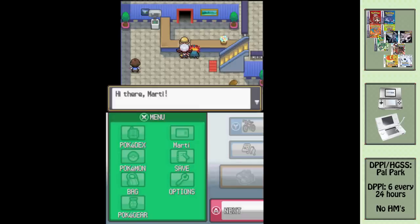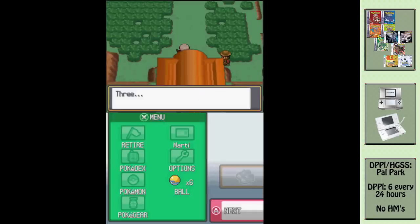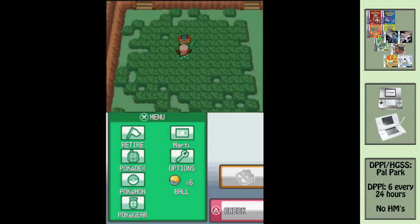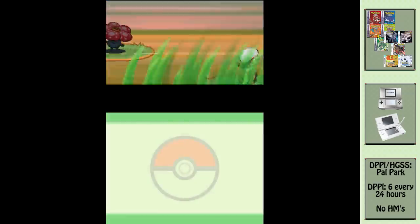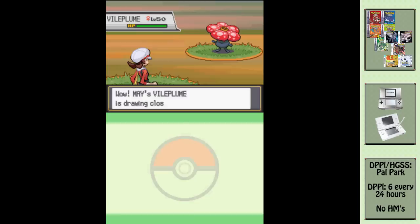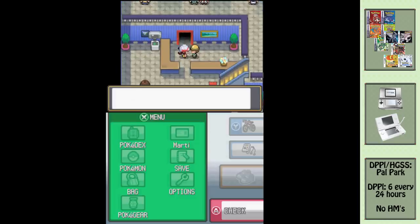Now we are on to SoulSilver and thankfully a capture device. Go to Pal Park. This will be exactly the same in Diamond Pearl Platinum as well. Here's the fun part — you now have to recapture all of your old Pokemon. Don't worry, the balls you are given are 100% capture rate. You will need to have a Pokemon with Surf if any of your Pokemon are likely to appear in water. I will link in the description what area in Pal Park you can find transferred Pokemon. If you are transferring legendary Pokemon, they take a lot longer to find. When you've caught everything, you'll get a high score. Go to your PC and double check everything.